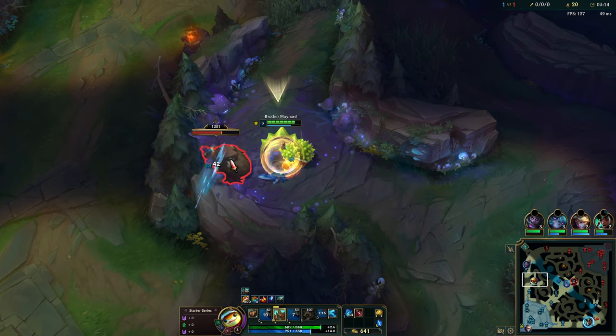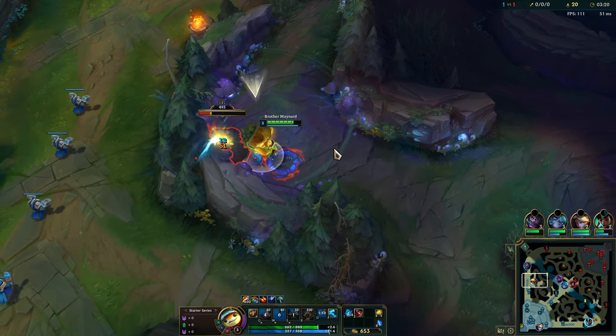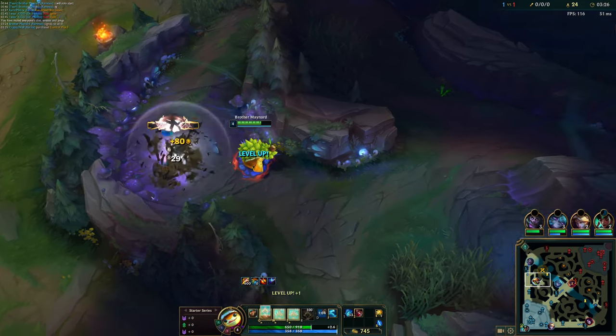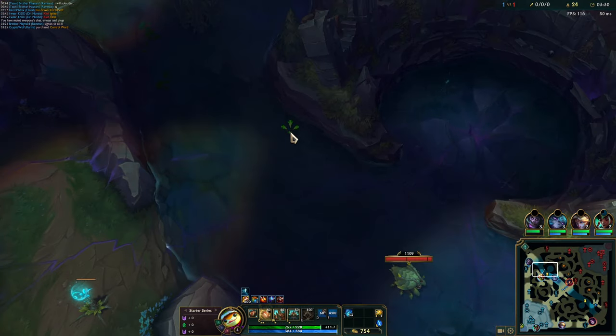Even though Rammus isn't really a great full-clear style jungler, if you do it right it's only 317 gold behind. The Scuttle hasn't even spawned yet — we'll have our Q up. We got a decent leash, but I'm actually gonna be here for this. Get my Ghost, roll in.